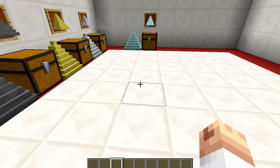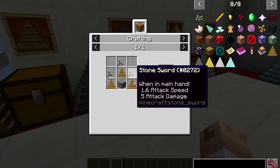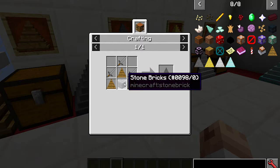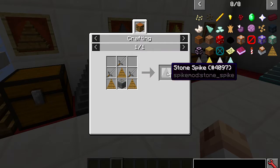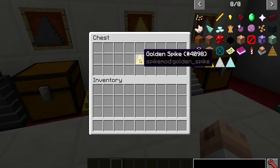The stone spike — and note that none of these spikes have durability, so they'll last forever, which makes them a great investment. To craft the stone spike you'll need three wooden spikes, stone brick, mossy brick, or cracked brick, and three stone swords. You get four of them as well.